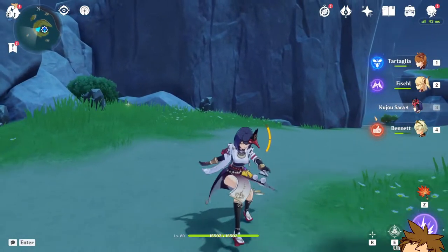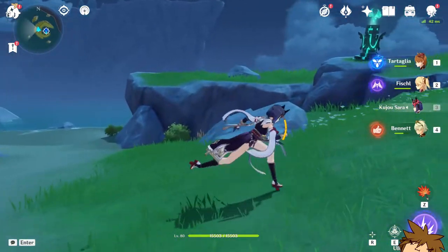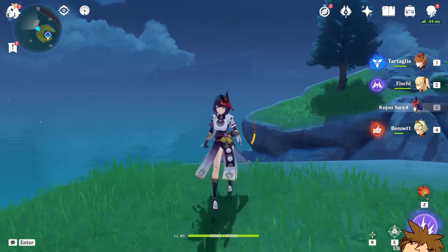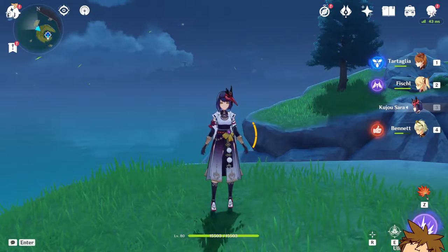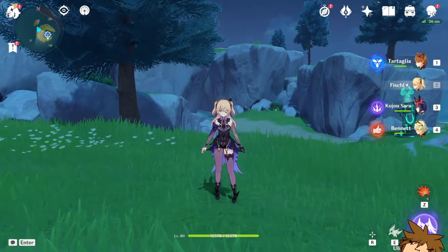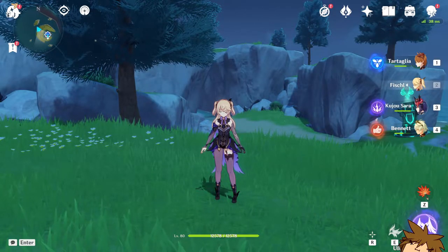If you are considering building Kujo Sara — because she's an awesome character personally, I do like her design and the idea of having that buff — she needs C2. It is almost impossible to play with her at C1 or C0 because it makes it so difficult to get back the energy you need for her burst to be up all the time. On a team that needs a lot of bursts and wants to rotate her, she's going to be really good for that, and she's good for the buff, but she needs so much energy.